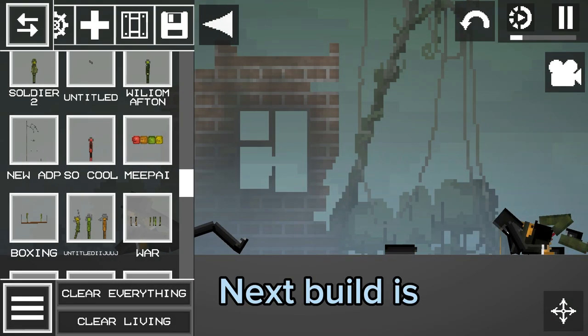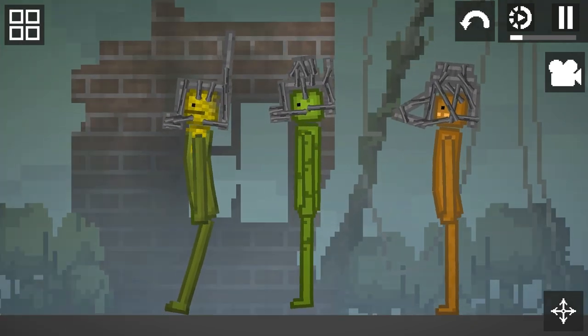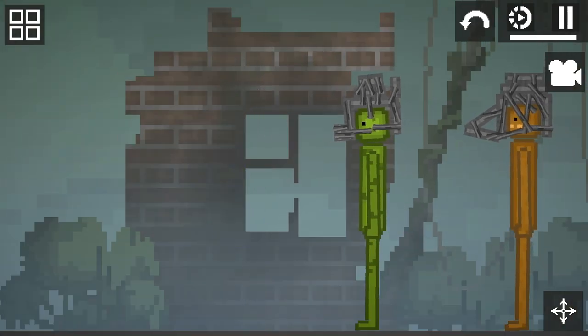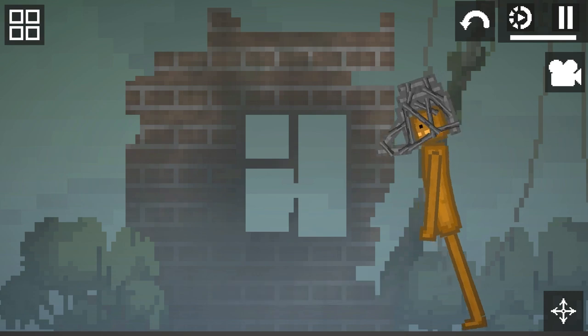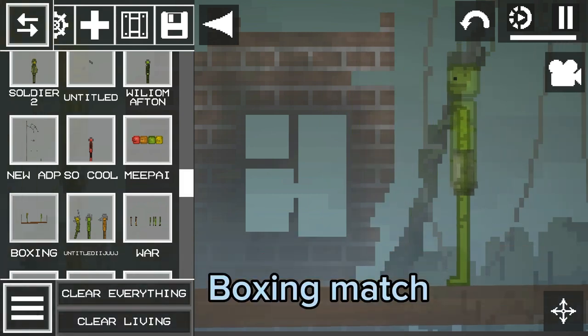Next build is Freddy's band. First is Bonnie, second is Freddy, third is Chica. Next is a boxing match.